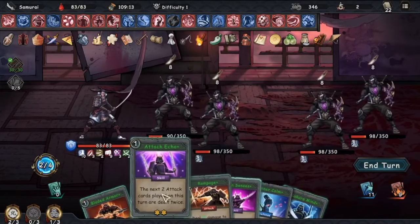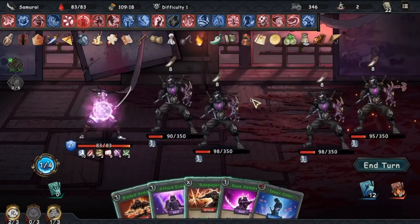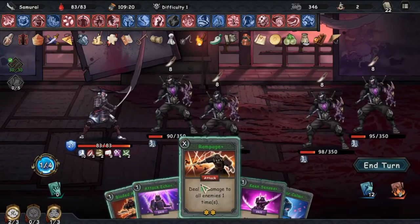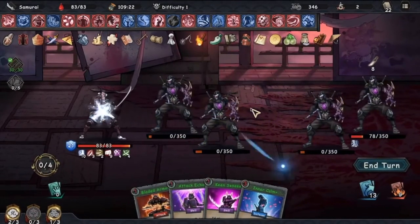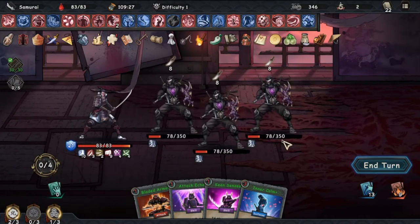In the clones phase, the Master Ninja and its clones will always attack for 8 damage each, and they won't have any buffs. Any clone that takes damage will disappear, but if you hit the real Master Ninja, he will reposition himself and spawn more clones to a total of 5 eventually, so you never quite know where he is.